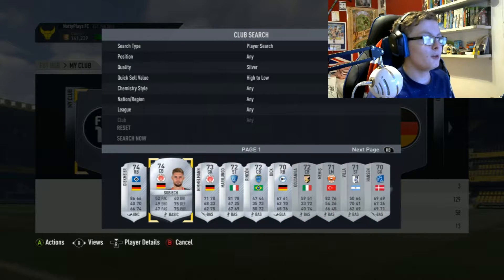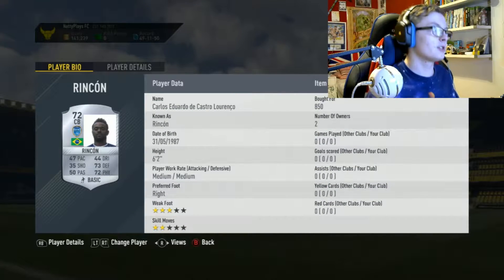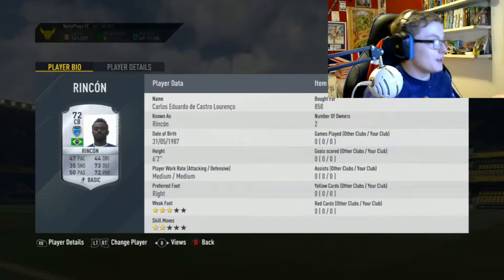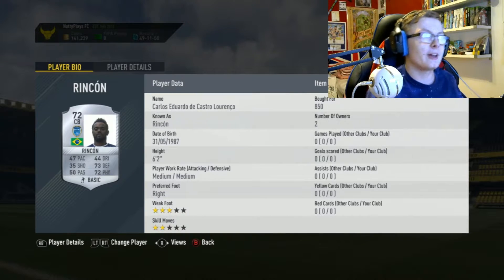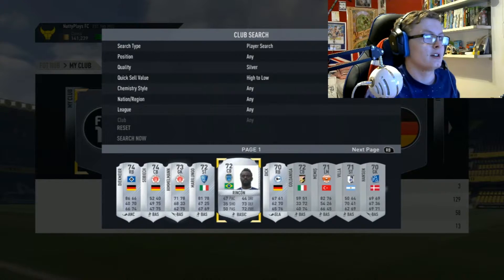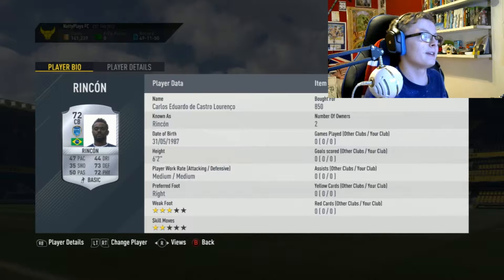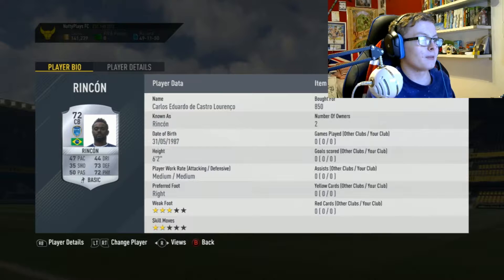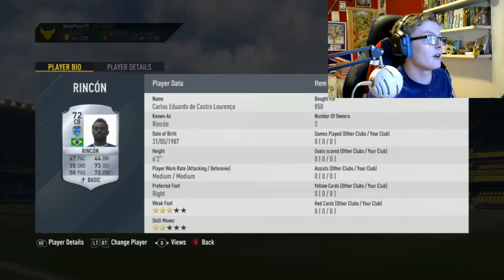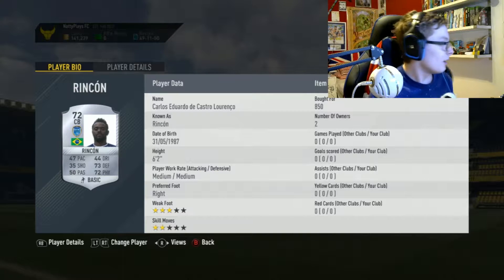The first glitch is this player called Rinkin — I bought him for 850 coins just to have in the club. As you can see, EA haven't made his player image transparent. They have to make them transparent so you don't see the card behind it, but they haven't done that here, so it looks really weird. It'll probably get fixed in the next update because I don't think they can change it without releasing one.